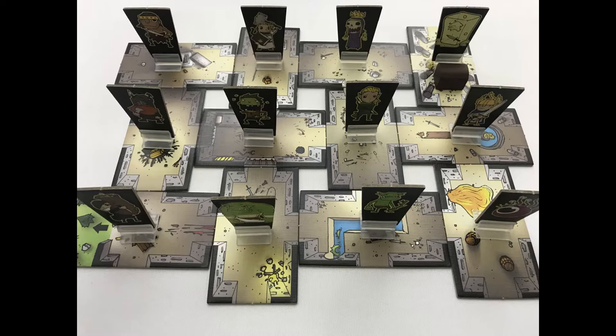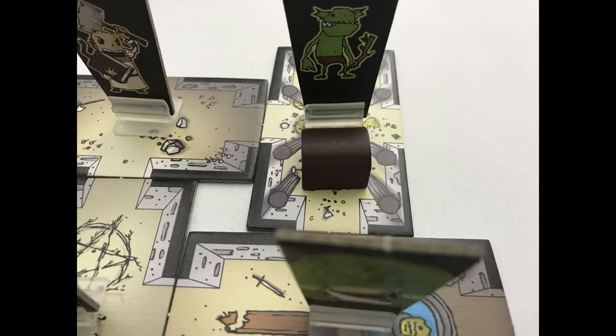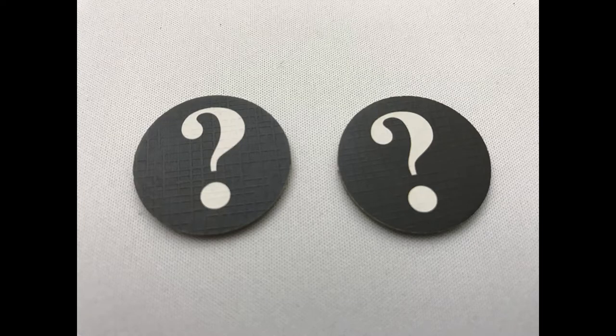Start a new round by randomly returning the characters to the dungeon, return the treasure chest to its space, and shuffle and redistribute the character tokens. The player with the fewest points will be the start player in future rounds, and after 3 rounds whoever's got the most points wins.